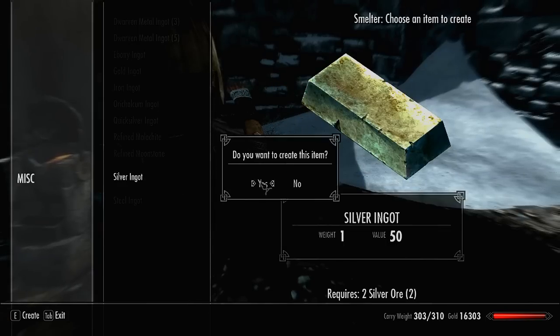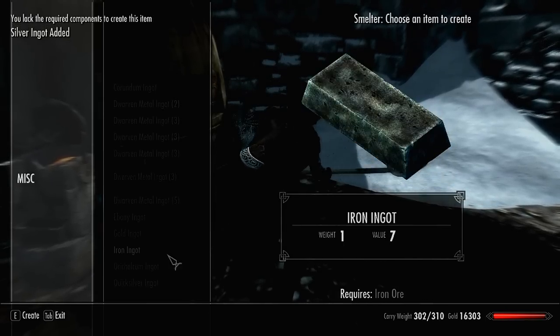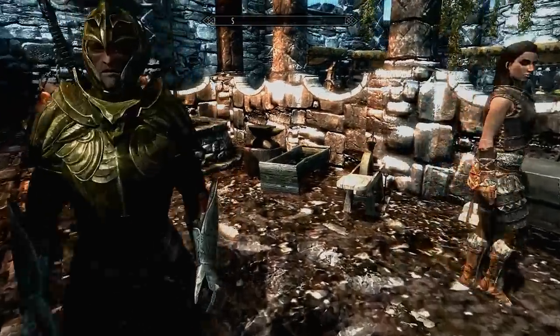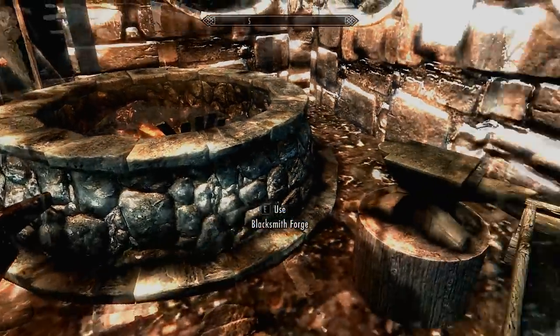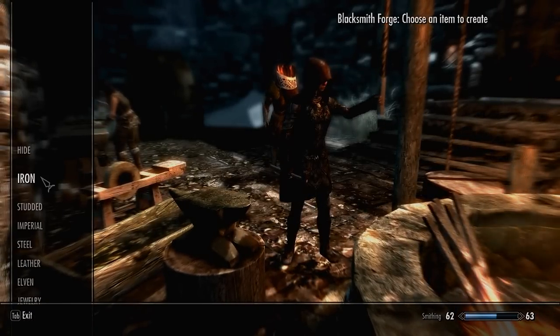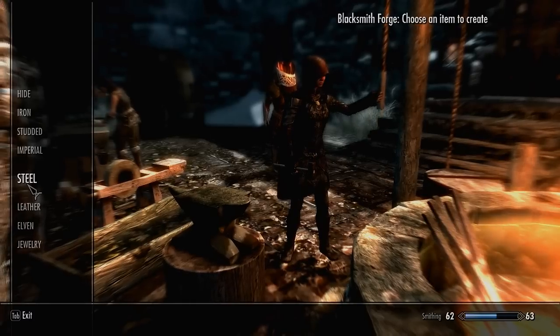I've also got some silver which I can smelt just because it's there. Now we've got our iron and our leather - if you bought leather pieces as opposed to strips, you'll need to strip them on the rack, but that takes no time at all. Head over to the smithing area and find the forge - an anvil or one of these big pots of fire - and go to iron, then head down to the iron dagger.